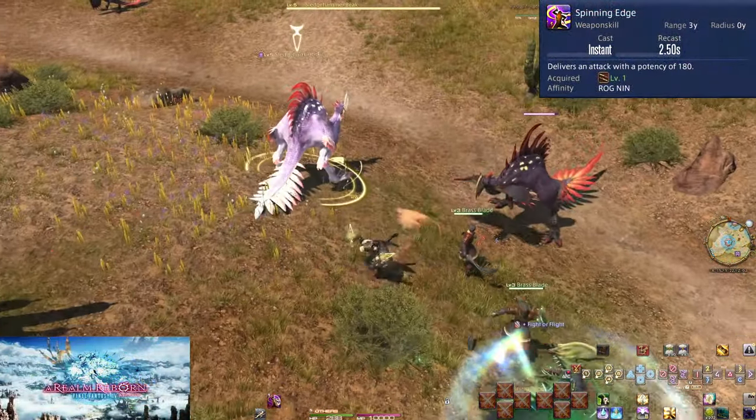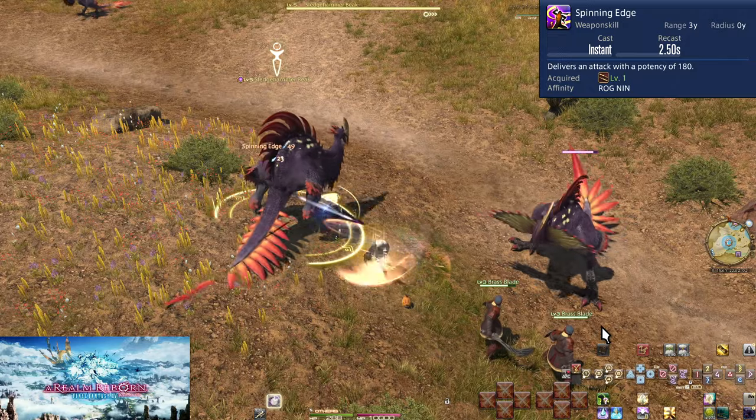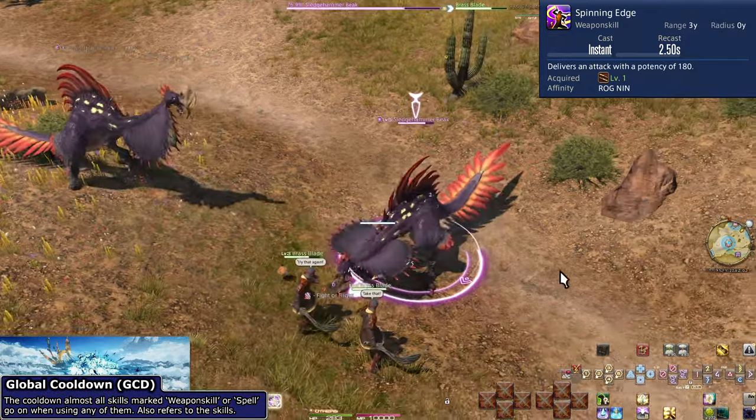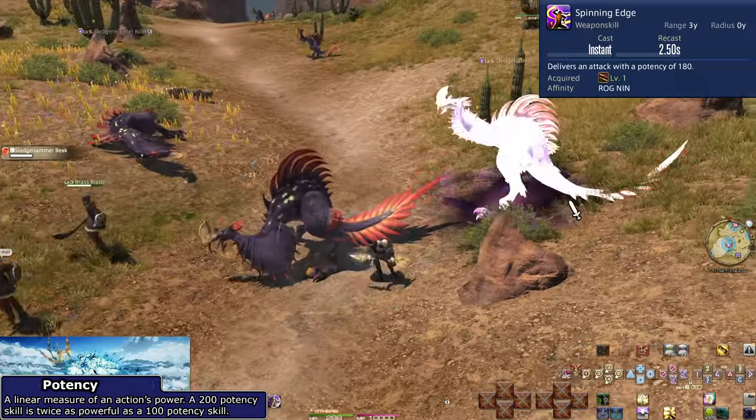Level 1: Spinning Edge. On a base 2.5-second global cooldown, this is our most basic attack. It does 180 potency of damage to an enemy. Just hit enemies till they die.